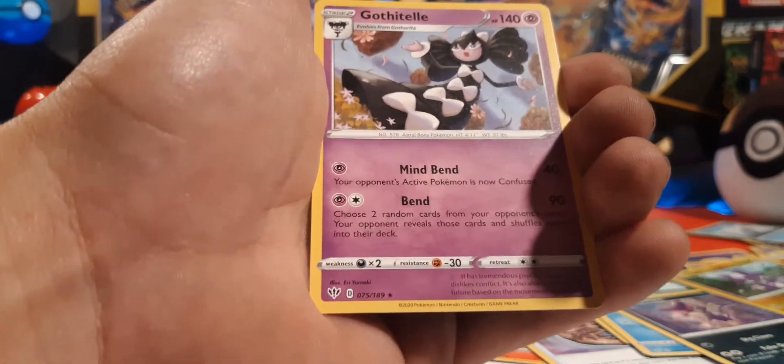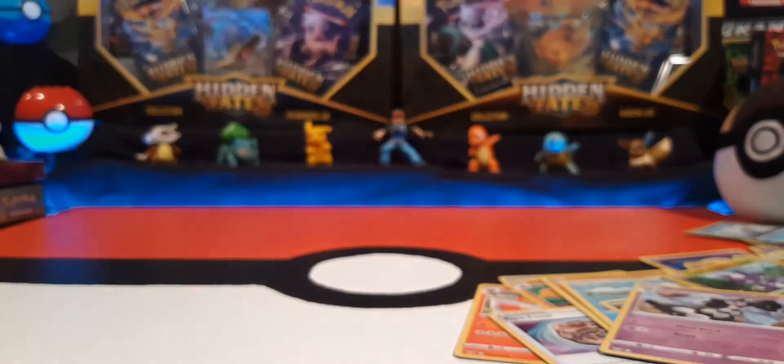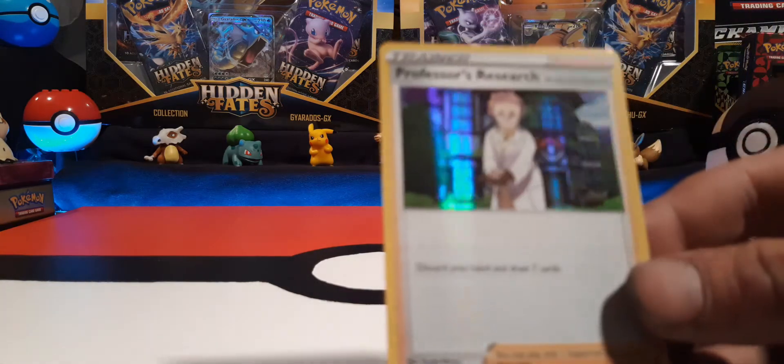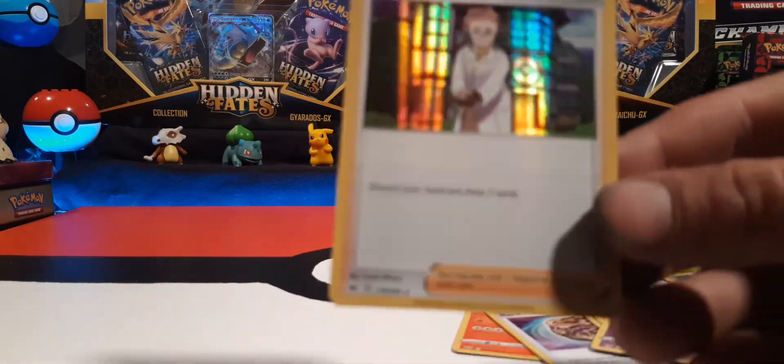All right guys, maybe I won't start buying Sword and Shield Darkness Ablaze. No luck in that one. I hope y'all liked it — I can see why not, but still like it and press that sub. I got way more pack openings coming, so don't feel bad we didn't get anything in this one. Technically I guess you can count Professor's Research as a hit because it is a holo.